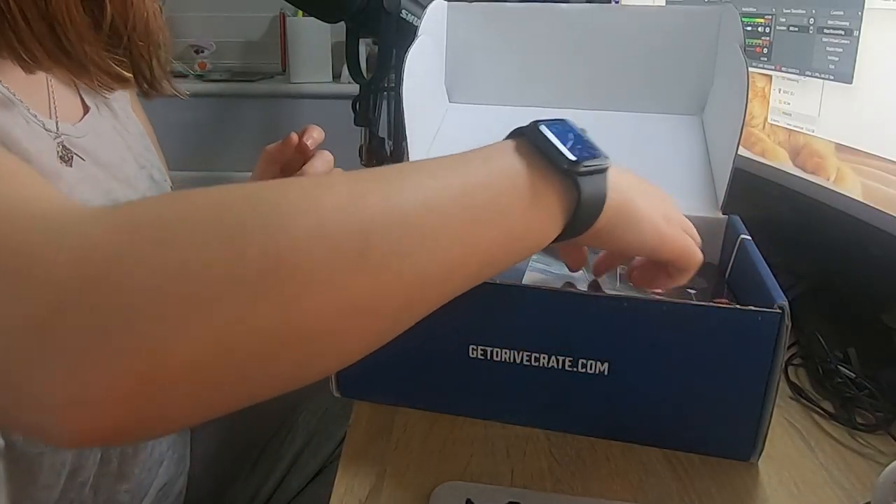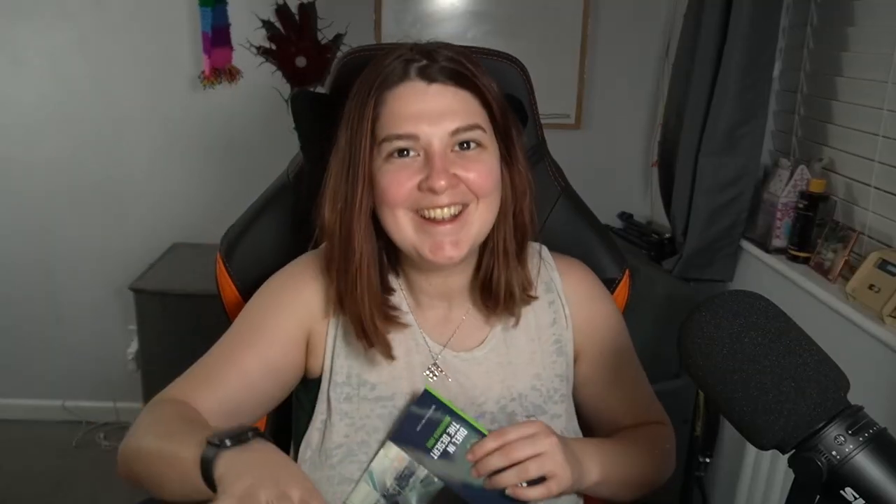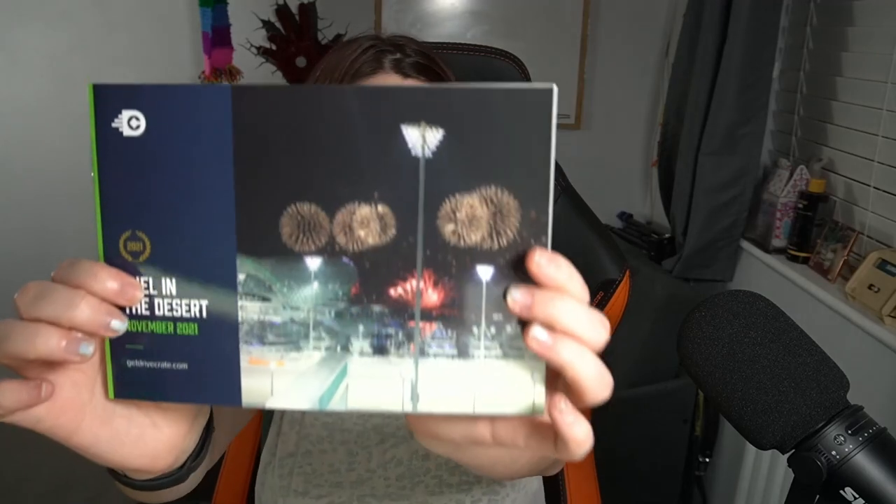Wow, that's so cool — let's all take a moment, that's very cool. So 'Jewel in the Desert' is November's theme. I'm gonna take a little peek on the inside just to see if it tells me my circuits. I don't know what circuit it is, but we're dueling in the desert — that's what we're looking at.